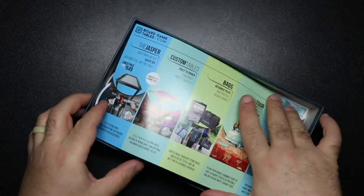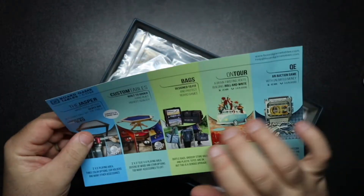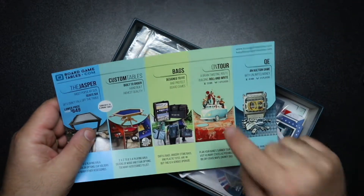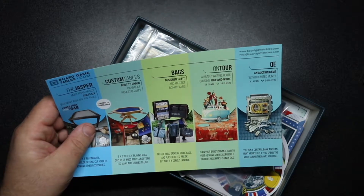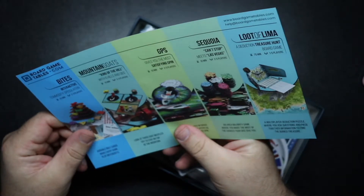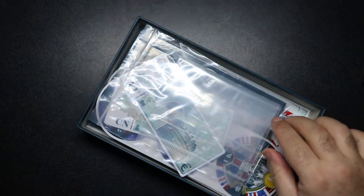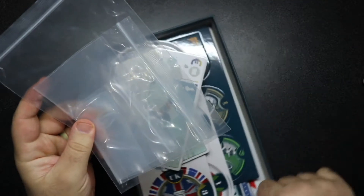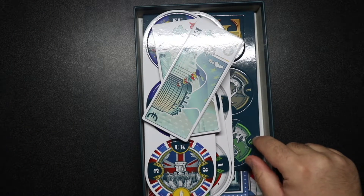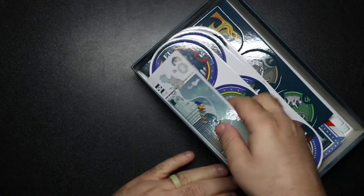There's also some other stuff from BoardGameTables.com — they do On Tour, which is another interesting roll-and-write type game. Some bags and other types of stuff, some of their other games. I don't know about any of these, so I'll have to check those out. There's also a baggie of baggies — not sure what you'd need baggies for in this one.